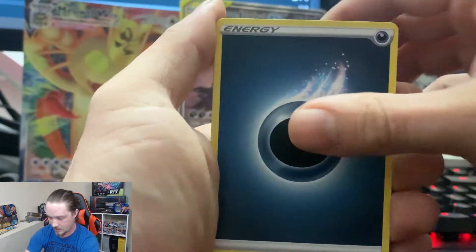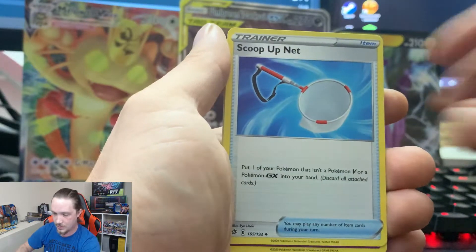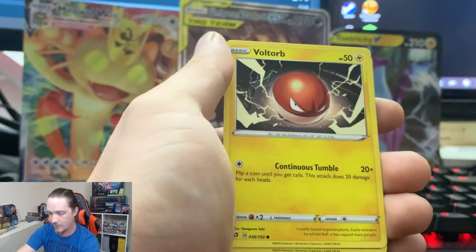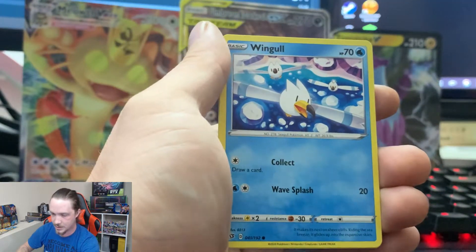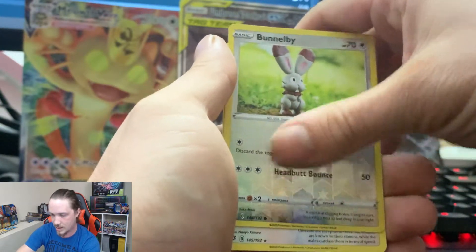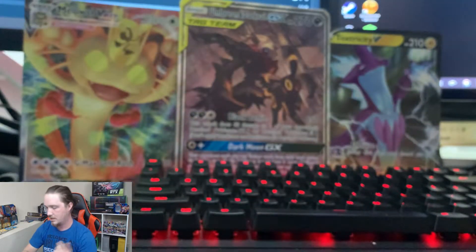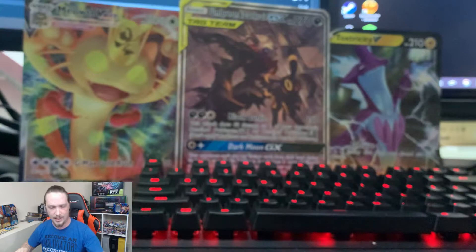So we have Darkness Energy, Morgrem, Palpatoad, Scoop Up Net, Clefairy, Voltorb, Nosepass, Wingull, Phantump, Reverse Holo Bunnelby, and an Unfezant. I don't know why I used to call that an Oozafont — I don't read good.